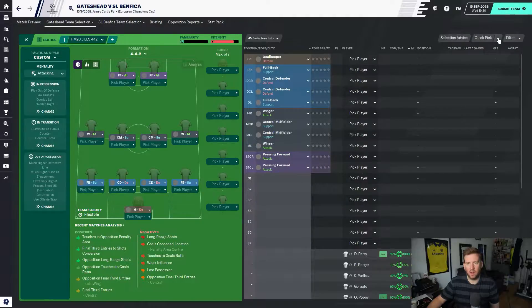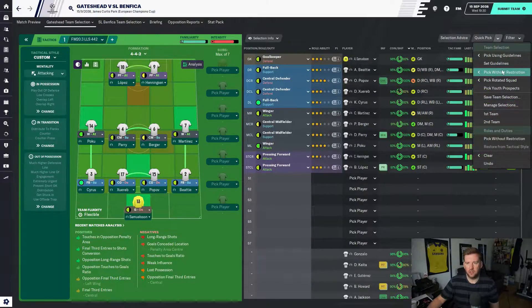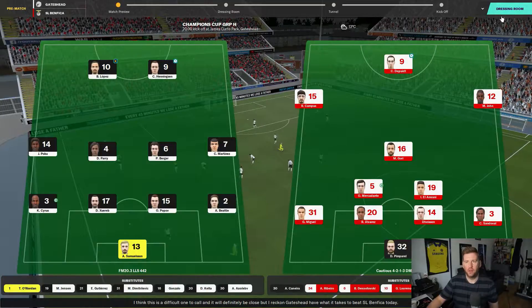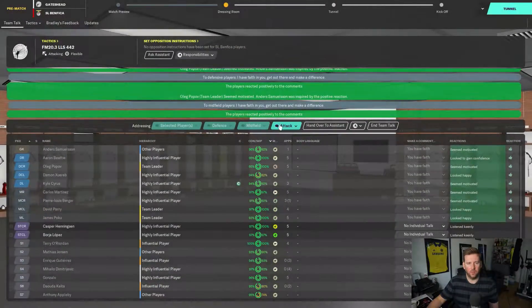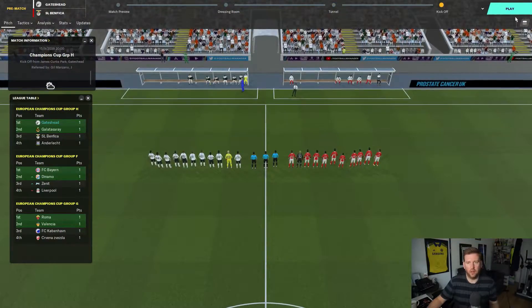Our form is inconsistent. I've gone through and picked a 1st XI and a 2nd XI. Parry's going back into midfield. Samuelson, the record signing, is in goal. Cyrus, Zure, Popov, BT at the back. Poku, Parry, Berger, Martinez in midfield. Lopez and Henningsen up front. Team talk: assertive. Should be winning this one fairly comfortably. Benfica at home — let's get into it.